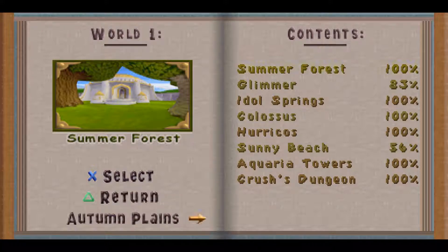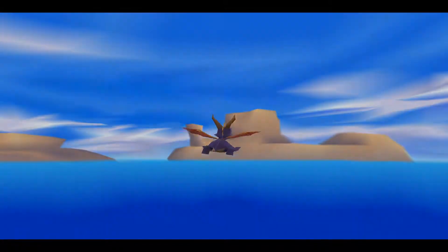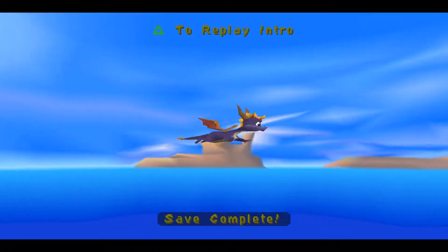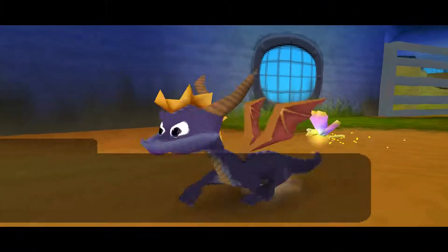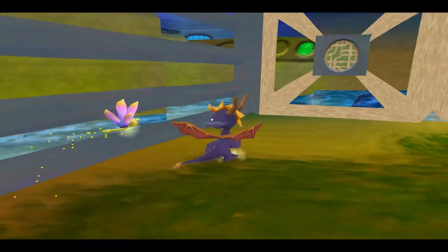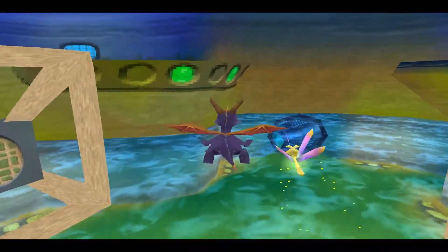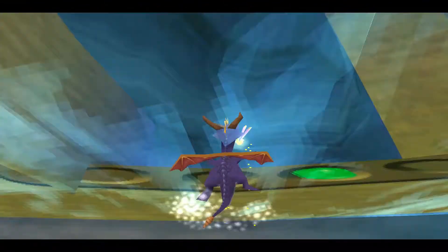Glimmer was not complete and Sunny Beach was not complete. So Sunny Beach is right here, let's go for it. There's 10 gems. Yes, the baby turtles — save the turtles, even though they're actual monsters. I get the gimmick. I think we have to make sure all the enemies are killed so we can have the super flame.